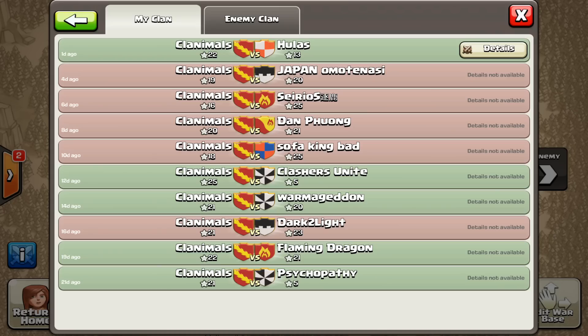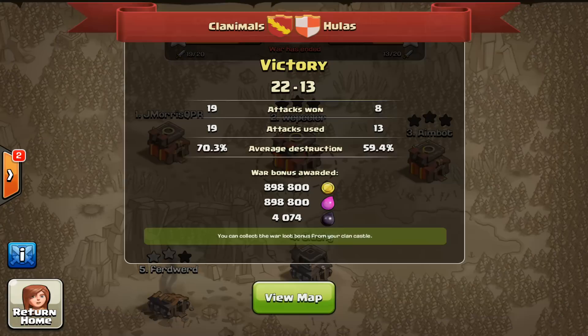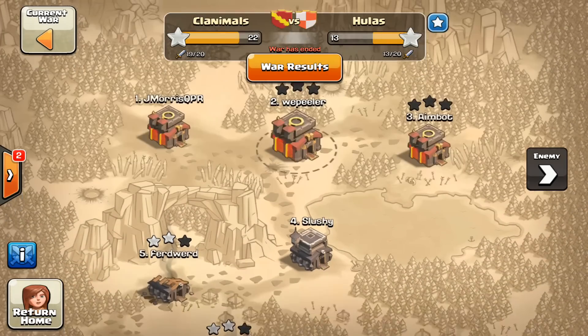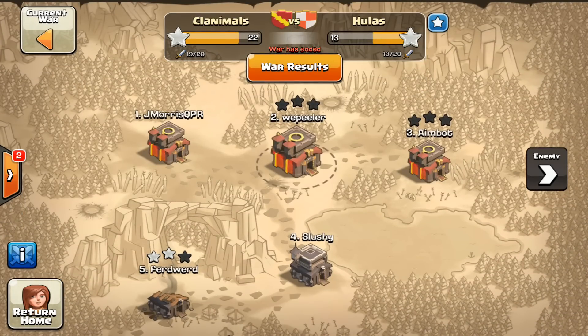Against the Hulas we came out strong — we were able to two-star all of their bases right out of the gate and they kind of gave up. We won 22 to 13, average destruction was 70.3%. I had a nice war bonus there at almost 900k of each resource and 4k dark elixir. I'll show you a few of our attacks, but I wanted to highlight that Jack did not get hit, and both my base and Aimbot's base got zero-starred — that's a very big point.